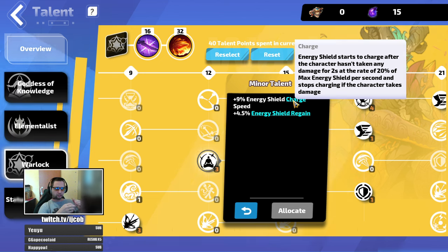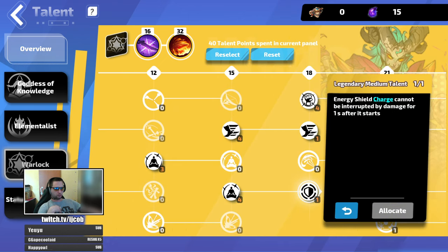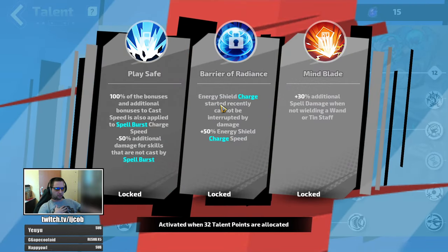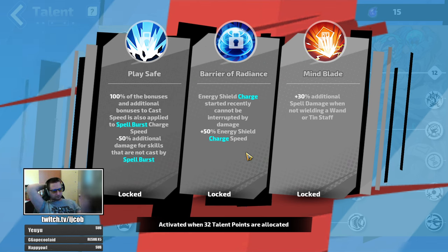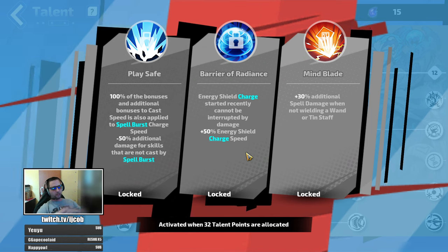What you want is a source of uninterruptible energy shield charge. In the warlock tree around level 18 you get a node where energy shield charge cannot be interrupted by damage for one second after it starts. You can get four seconds via the Pedigree of Gods or if specced into Magister — Barrier of Radiance gives you energy shield charge started recently cannot be interrupted by damage, where 'recently' means the last four seconds. It also gives 50% energy shield charge speed.